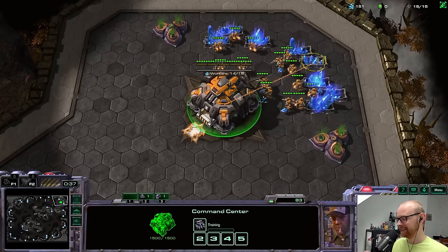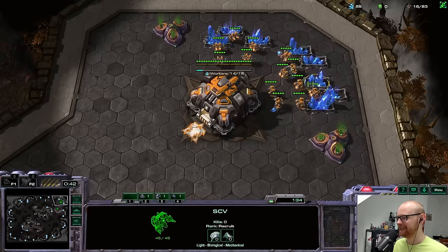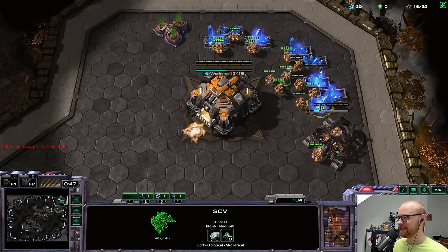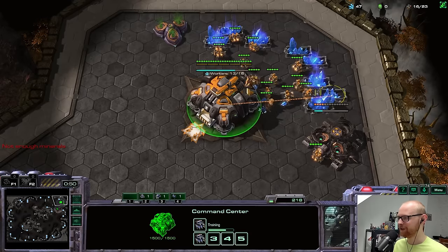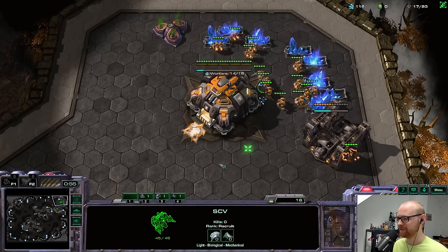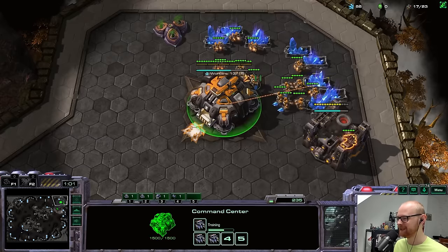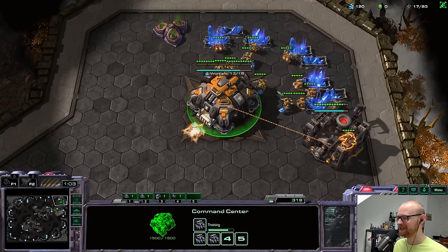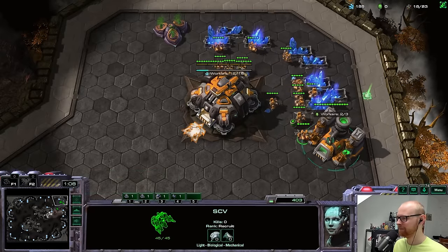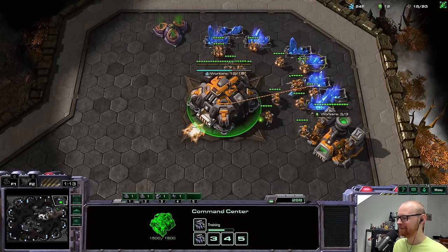After that game he probably realized he shouldn't be so aggressive on one base. The real advantage I have is that I can skip the second supply depot by calling one down from the orbital, making my defense come up faster. So when he went three racks reaper, I could actually make my second barracks faster because I didn't have to spend 100 minerals on the depot. The other advantage is obviously the scans — being able to scan non-stop feels kind of good.